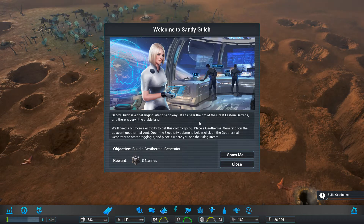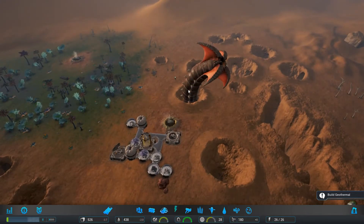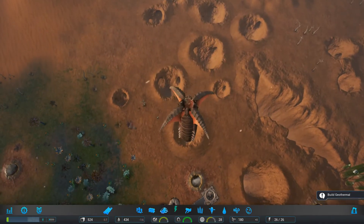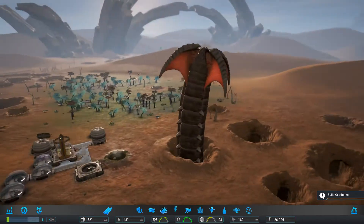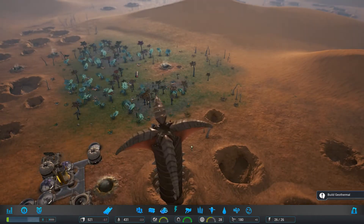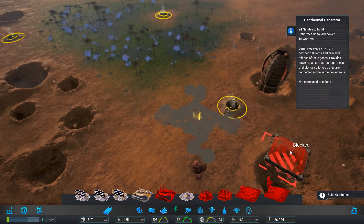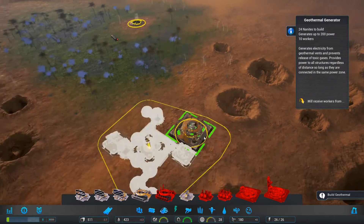A challenging site for a colony sits near the rim of the Great Eastern Barons, and there is very little Mancric's wives here. All right, that's good to know. We'll need a bit more of this to get this all going. Oh my god — what is this? There's an angry worm here. That wasn't part of the plan.